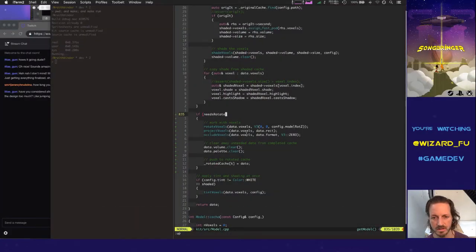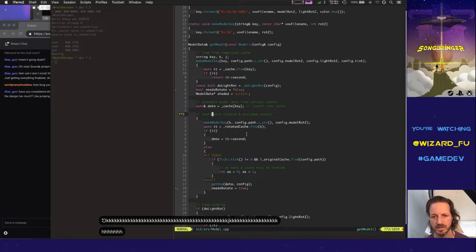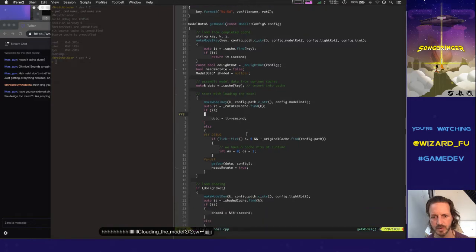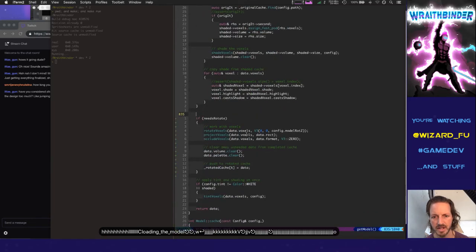Hey, that worked! Holy crap! Okay, so let's think through this properly: start with loading the model, insert into the cache, load the model, do the shading, and then do the rotating.